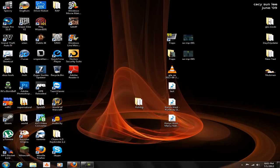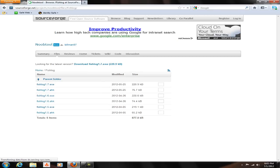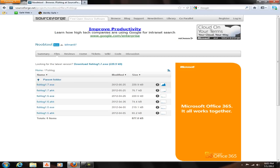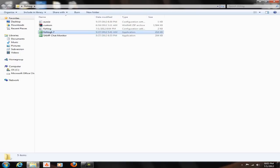So as usual, you're going to download the fish log file, which is fish log 1.7. It should be located here — I'll give you a link in the description once again. Download it, and you should have this file.